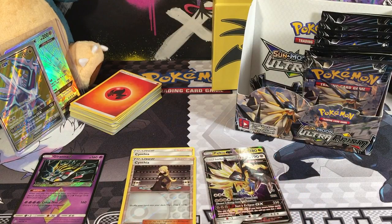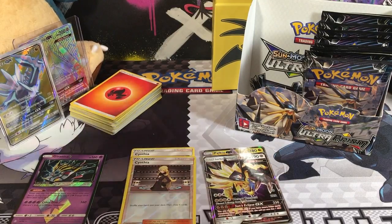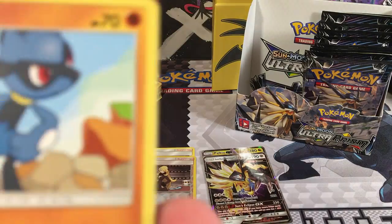You can see the ones we got last time - it's a Dialga GX Full Art, a Celesteela as our Hyper Rare, and a Palkia Prism Star and a Palkia GX Regular Art. So let's see what we got here.